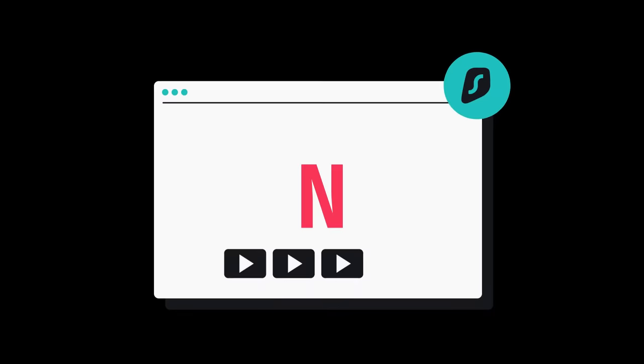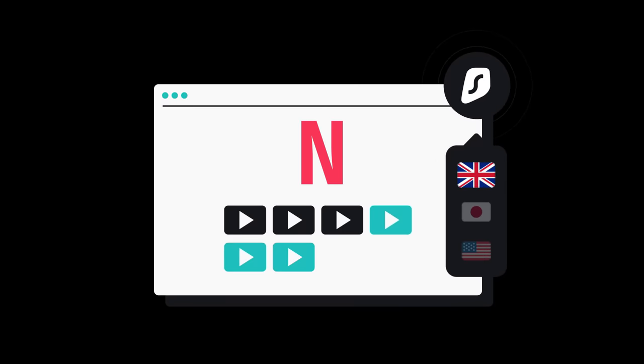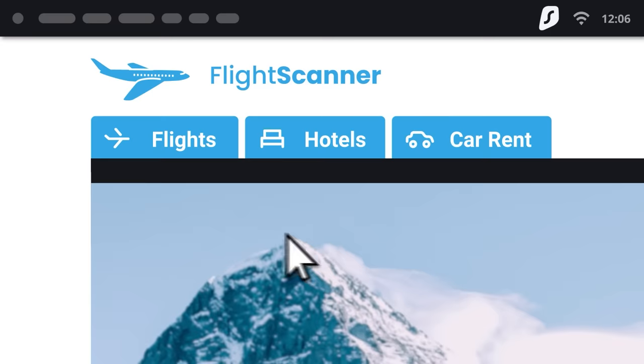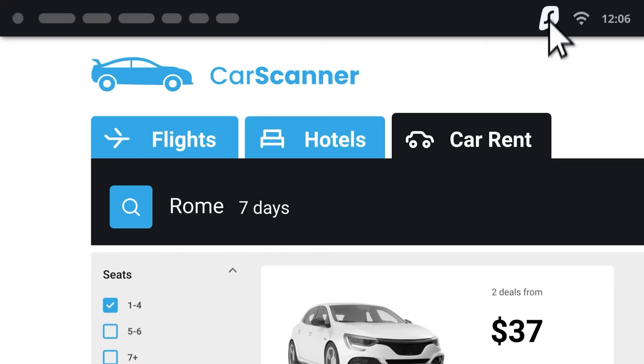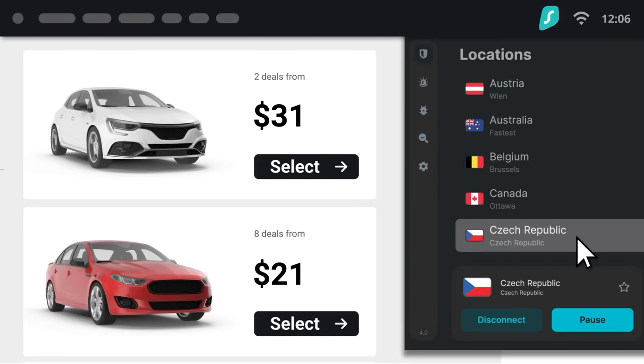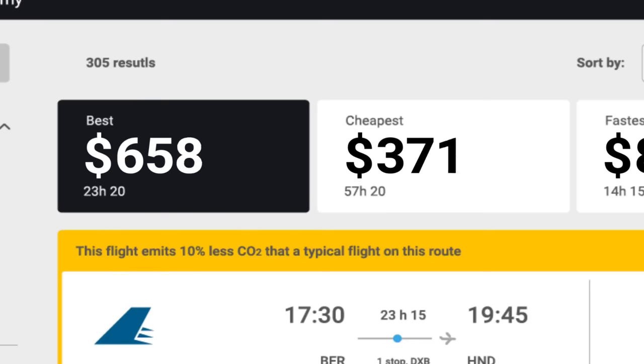No matter where you live, if you're bored of your Netflix options, you can flip on Surfshark and change your location to Japan and see what they've got. You can also make sure you're getting the best deals when online shopping — websites often show prices based on location or the device you're using, and you can bypass this by turning on Surfshark VPN to get the best deals when buying your next flight.